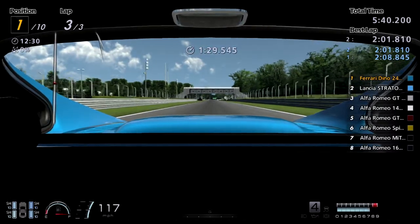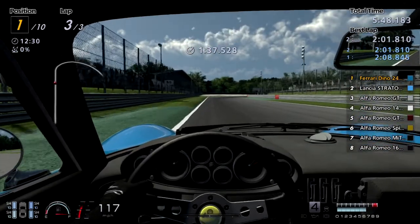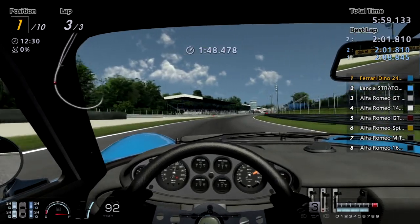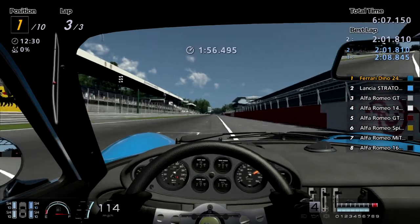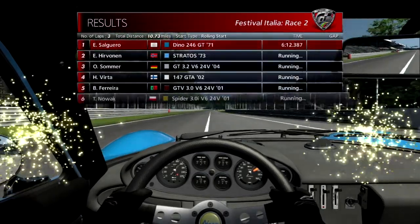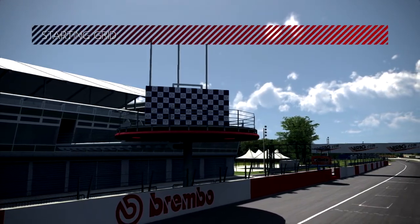I can't even see the Stratos — I just saw him exit in the second Lesmo. He's way too far behind to make any difference in the results. There we go, race number two complete! The A112 finished ahead of the Fiat 500 Lounge — nice! Back up to 10 million 600,000 credits because this car was actually quite expensive.